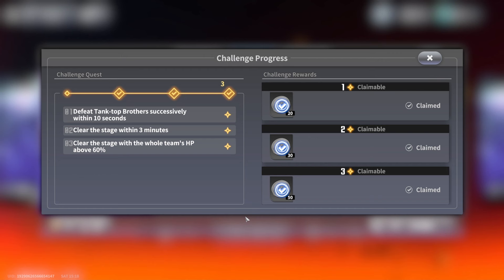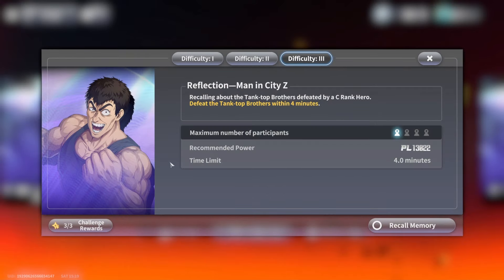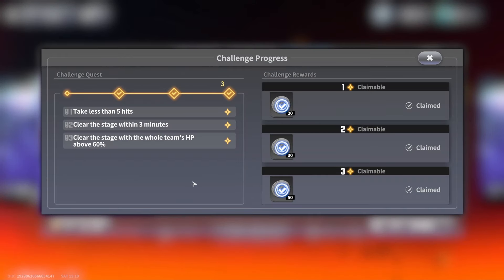Challenge two in difficulty two is to kill both Tank Top Brothers at the exact same time. Whether you use manual or automatic lock-on, you can switch targets - just make sure both characters have low HP at the same time. Kill one, then ultimate the other to finish them off. That's the easy one. The hardest challenge is taking less hits.